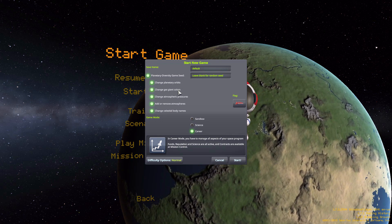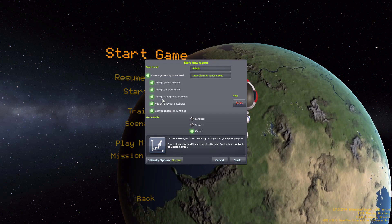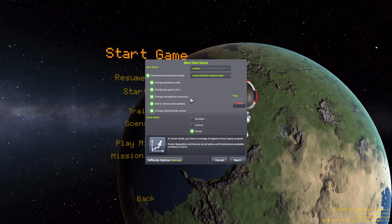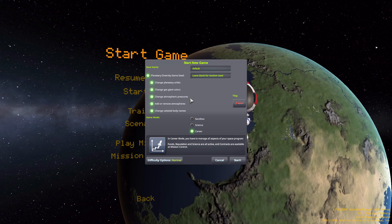The next option is Change Gas Giant Colors, which simply changes the color of gas giants. After that is Change Atmospheric Pressure, which tweaks any existing atmospheres by giving them more or less pressure — something that could drastically change how you design landers for those planets.